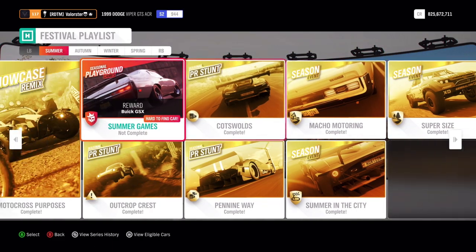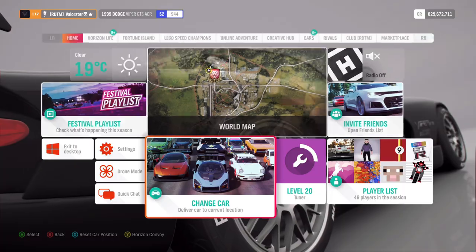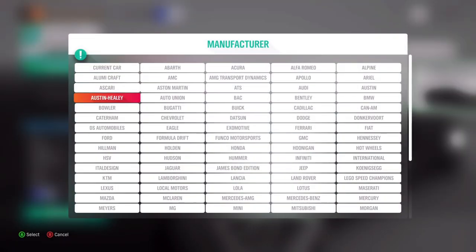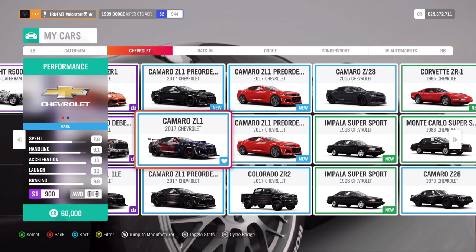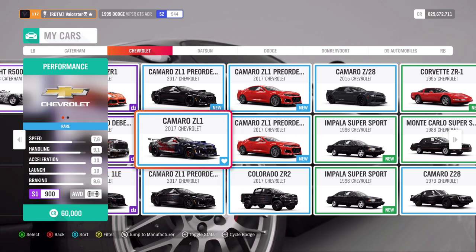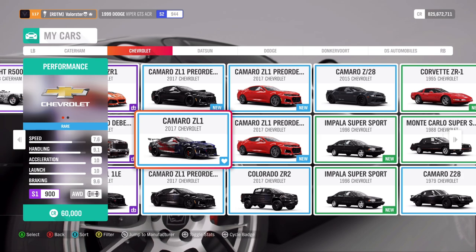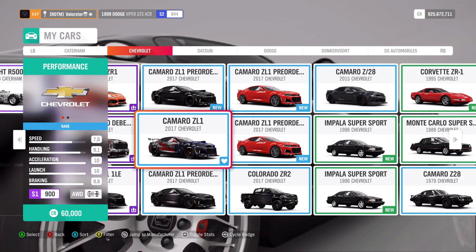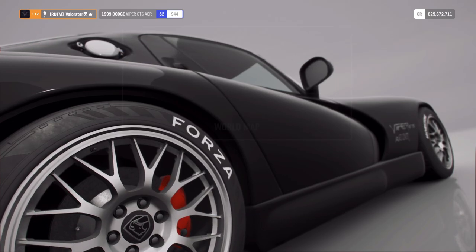Then let's go to the next one: Macho Motoring, S1900, Modern Muscle, dirt racing. That's also a car I always use - people who've been following me for a long time know which one. It has a road tune and a dirt tune. I drove it with my road tune - the car is fast and grippy enough - but I also have a dirt tune for it. What can we win? An AMC Rebel.